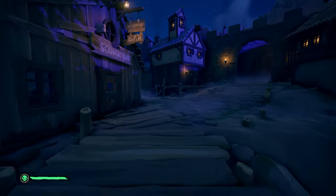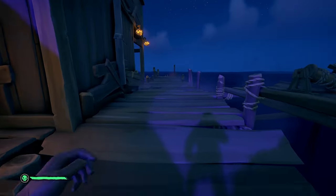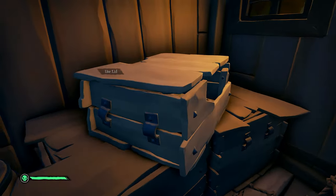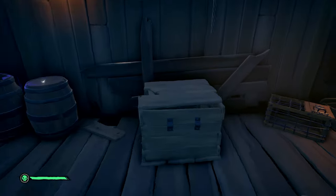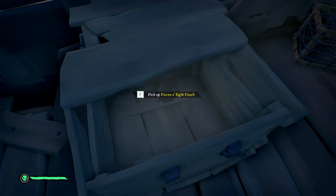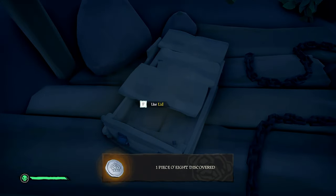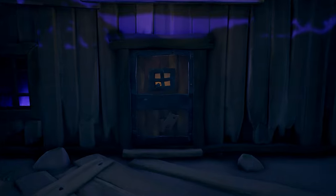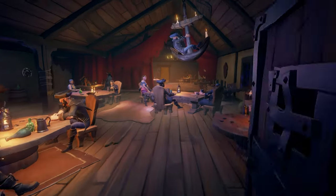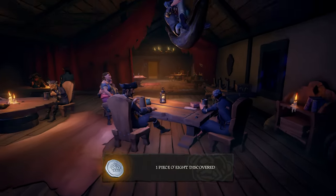Now make your way back down the mountain to the docks. To the right side of Scumbar there will be three more crates to search along with one coin sitting on top of a barrel. In one of these three crates will be your pouch of coins. Once you've searched all three boxes and grabbed the barrel coin, it's time to head inside Scumbar. As you enter, look to your right — there will be a pirate passed out along with five coins on the table. You can pick up all five of these coins.